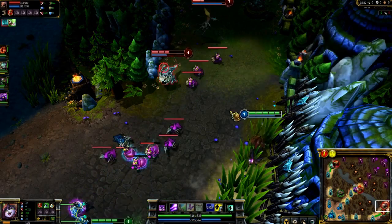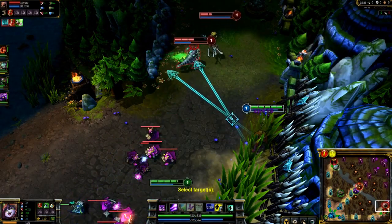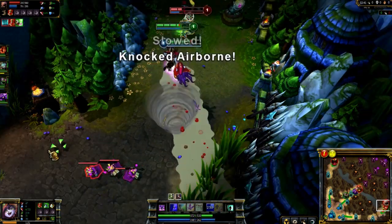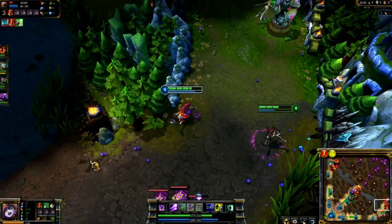When casting Glitter Lance, pulling your mouse cursor close to your champion will make both lances shoot in different directions. This way, I'm able to lead both Janna and Kog'Maw for slows, though Janna turns and runs. The slow lets us push Kog'Maw back again and continue to dominate the lane.